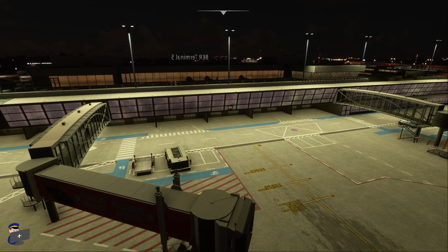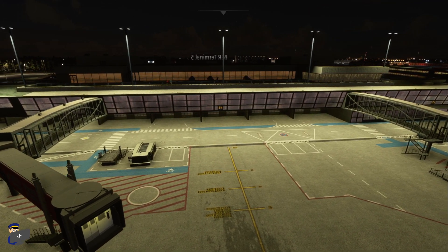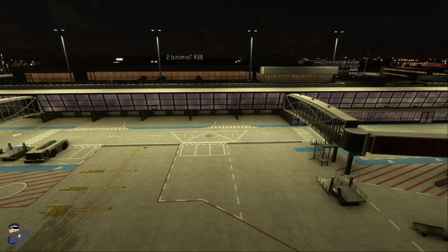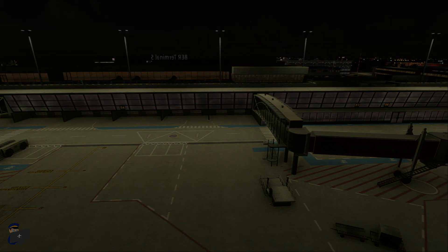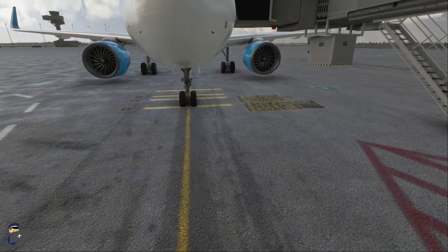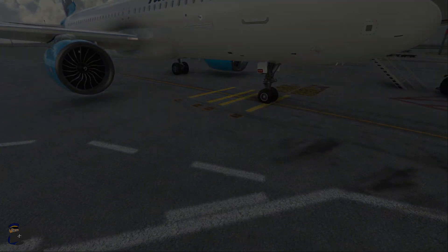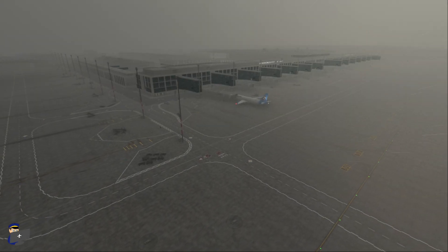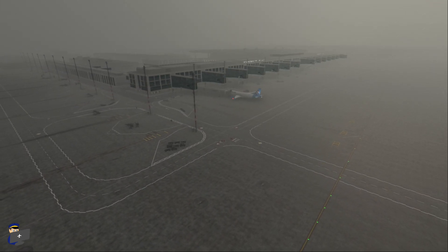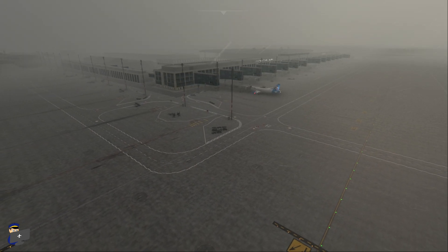Once again, in my opinion, Terminal 5 has been done rather better, even though it makes use of opaque window textures rather than transparent glass. Here's Brandenburg in the rain, and the ground textures support the default reflections and puddles very nicely. But we do have the usual popping of the transparent glass windows, which aren't shrouded in this as they should be. I think this is an Asobo problem rather than one that developers can overcome on their own.